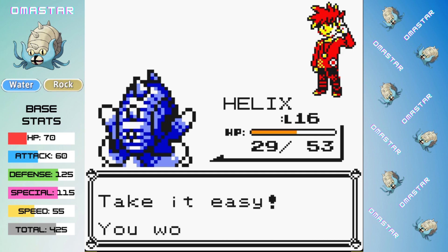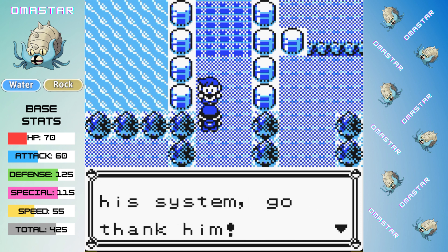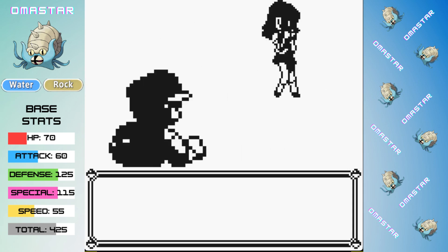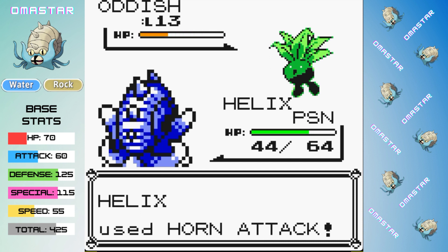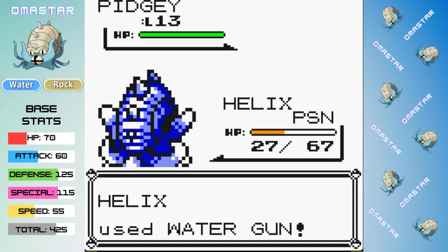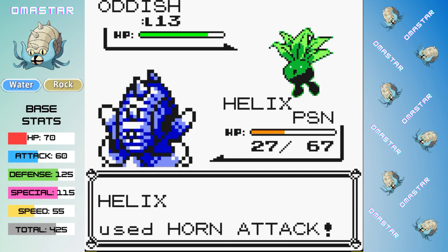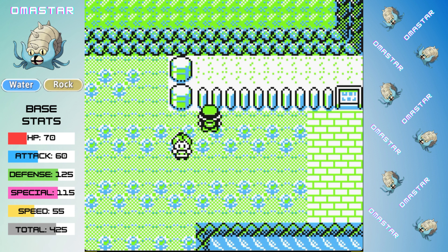We are now back on track after that fiasco in Mt. Moon, and we head north toward the trainers outside of Bill's house. There is a tricky trainer there with 2 Oddish who know Absorb — even though it is weak, it's 4 times effective on us. We're also poisoned in this battle, so we use Horn Attack doing 2 thirds damage, but Absorb at 15 damage is doing a lot. Luckily we finish off the Pidgey quickly, and we get a Horn Attack crit on the 2nd Oddish to avoid any really big trouble.